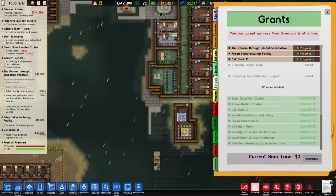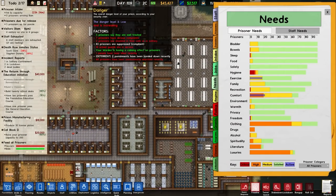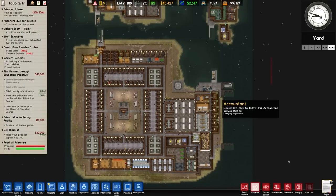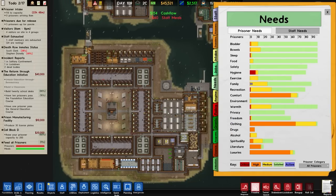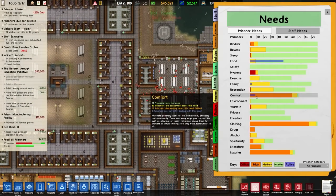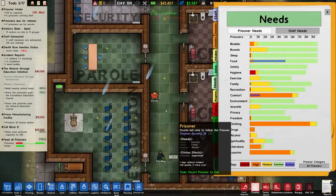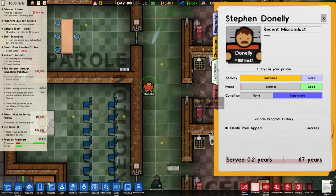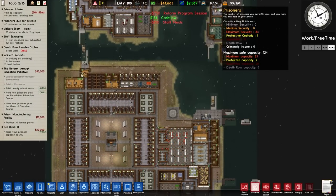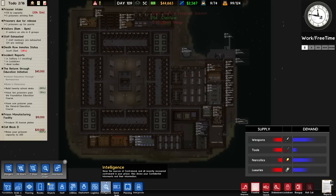Let me check the needs of the prisoners. There's a clothing need, and they were unnecessarily searched recently. Currently it's yard time and it's outside raining, so comfort needs haven't been fulfilled because they're getting wet. There's another inmate going through — Stephen Donnelly going through a death row appeal, that's now a success, being transferred. But we have a problem: maximum security is at 84 and our maximum capacity is 83.